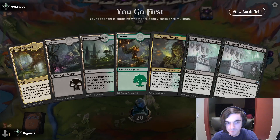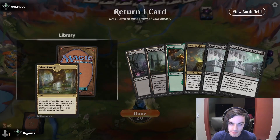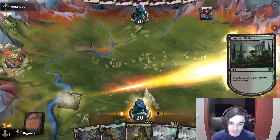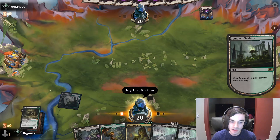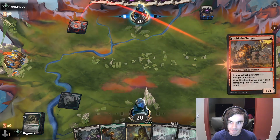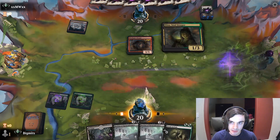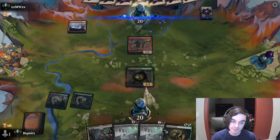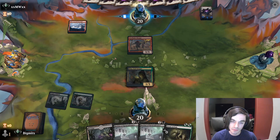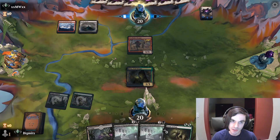This is a mulligan for sure. Probably keepable — maybe put back the Fable Passage. Keep the double Temples, need Artisan. We can grab Daemogoth or something with some of the tokens we're gonna be making. Opponent on Mono Red — we're gonna run out Dina and see if they attack.